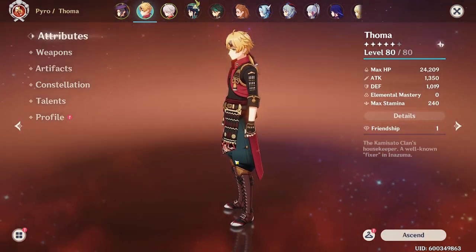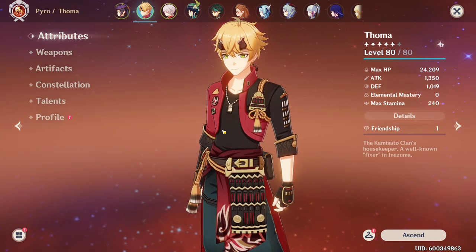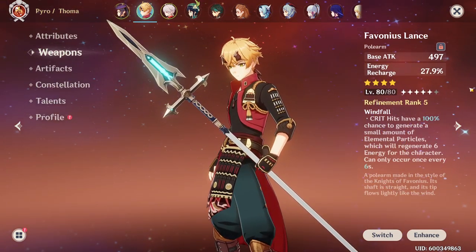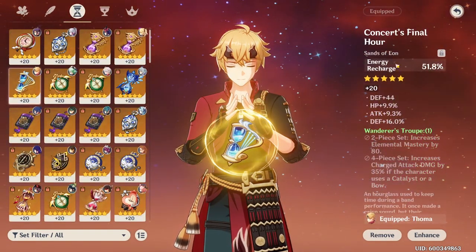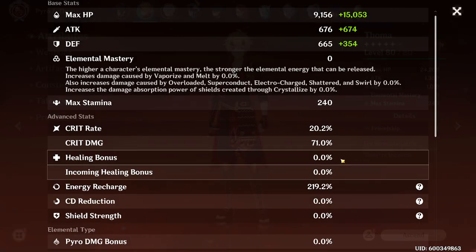Since he doesn't have good personal damage or good pyro application, the only role suitable for him is as a shielder. Moving on with the shielder Thoma build, I'm going to be using a Refinement 5 Favonius Lance as well as a 4-piece Noblesse with HP on each main stat, except for the sands which will use Energy Recharge. Currently I have 220 Energy Recharge.